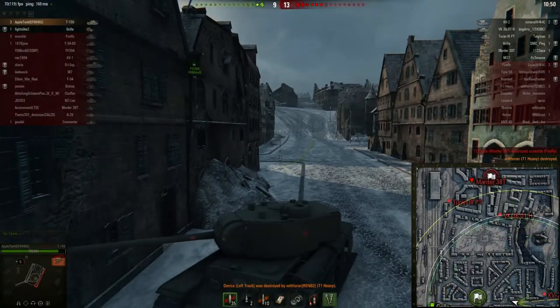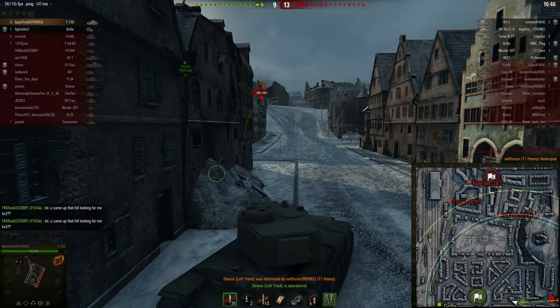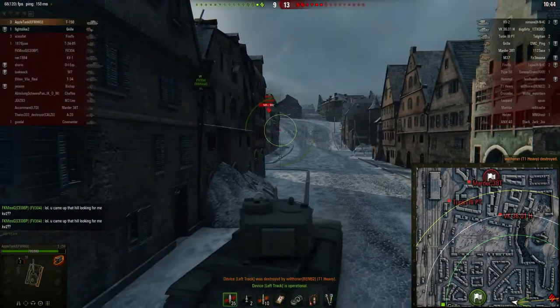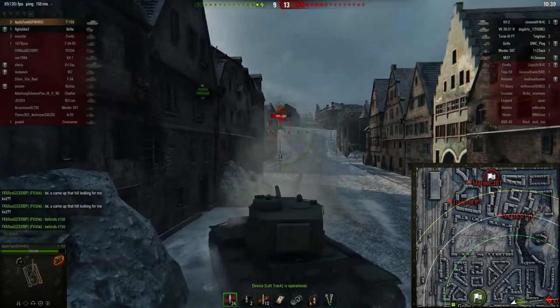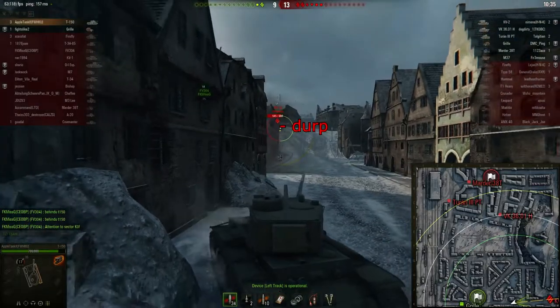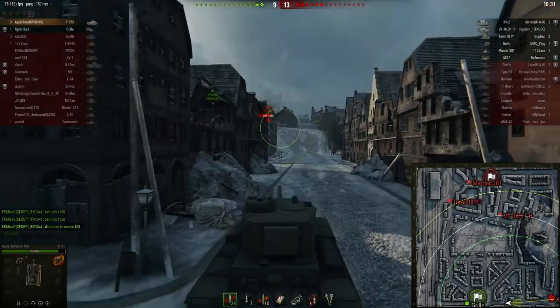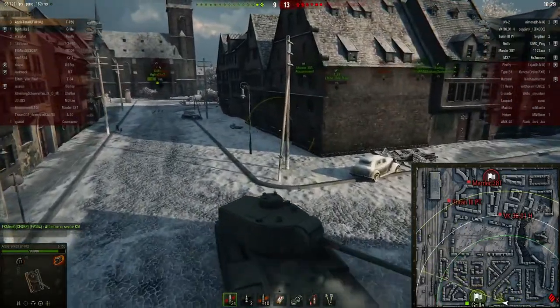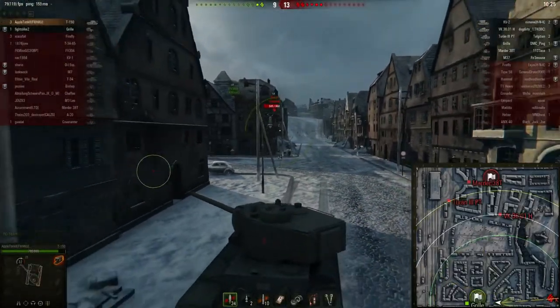So now it is two versus six. Look on the mini-map — there's a KV-2 last spotted on the hill. Apple tank sees this and reacts really well. He turns his turret around already so that he is ready to immediately angle his armor to the KV-2 if it comes around. Luckily the KV-2 misses, which enables Apple tank to run away. He knows the KV-2 has a very long reload, so he will easily be able to escape.